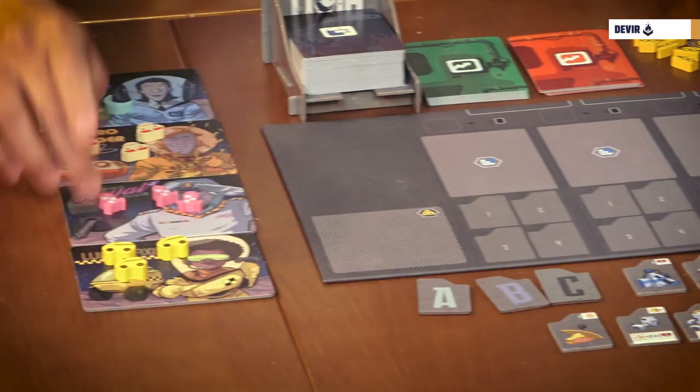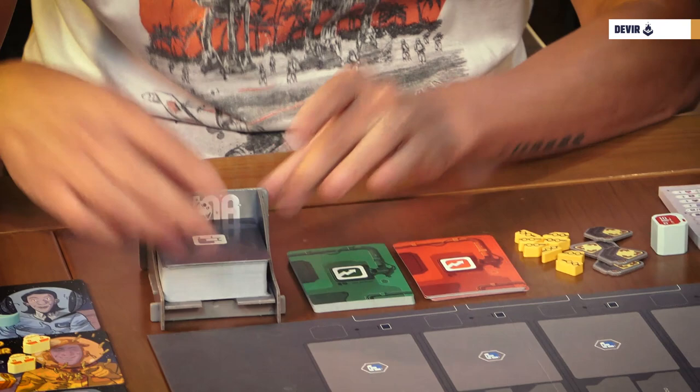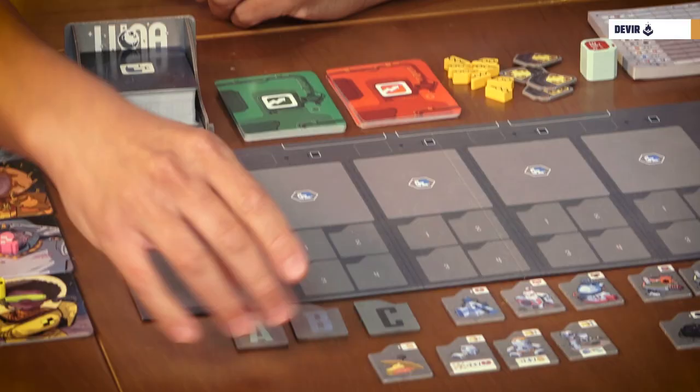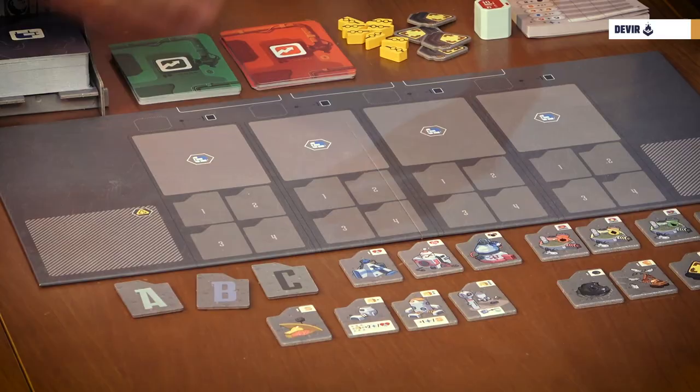You have also four company tiles with their matching tokens. We have also the construction cards where we will build our settlement. Concession cards divided into short term and long term. Those cards will give you extra points at the end of the game if you have achieved some goals. You will find also the projectiles that will be used to improve your settlements. Those projectiles are divided in three: A, B, and C.